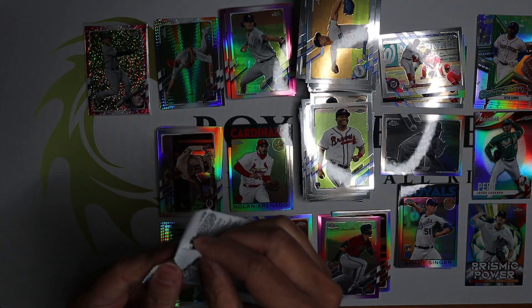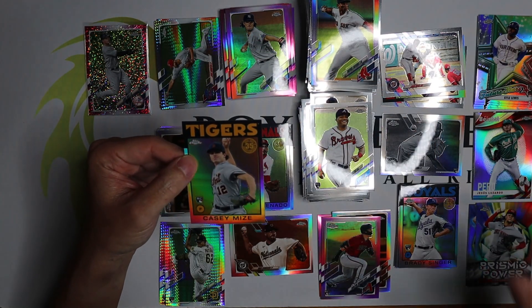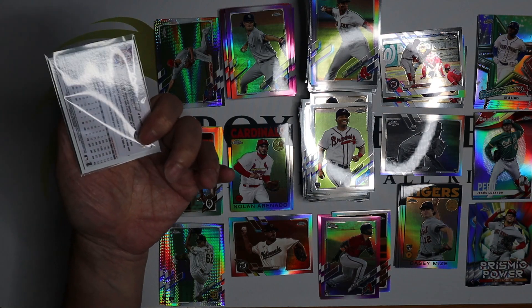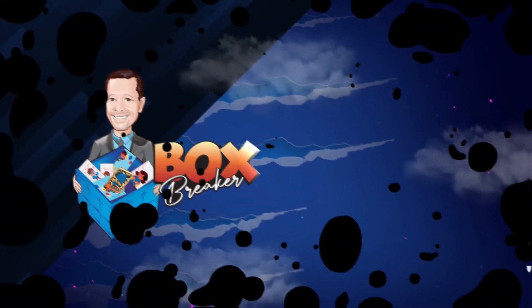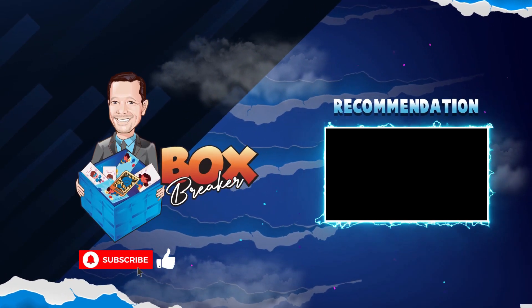That should do it — five boxes, different parallels, different inserts. Nothing great really, just a decent break for these five boxes. No autos. The best one was actually a numbered card — number 350, but that's pretty high. All right, until next time, take care. Just a bit at the end of the video — you can watch every video, thank you.